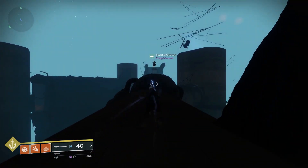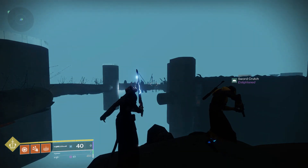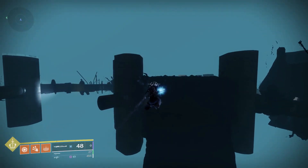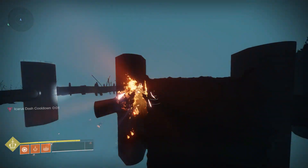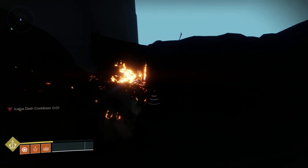For this jump you will need to worldline skate and also use your super. Transversive Steps can help but are not required. Get a running start and jump onto this pipe before worldline skating towards the large black object across the gap. When you start to lose height, activate your super and using the dash button keep moving forward. Pace yourself with this or your super can run out before you reach the other side.